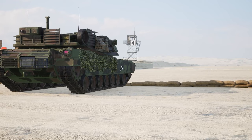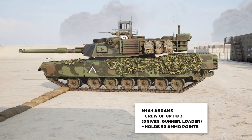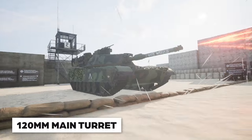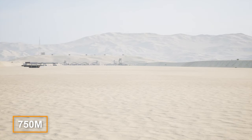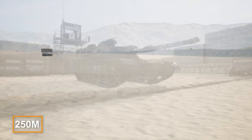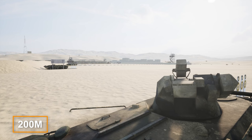The Abrams has a distinctive turbine engine which you can hear from about 300 meters out, while you can hear the tracks at around 500 meters. The M1A1 also operates with just a crew of three: the gunner, commander, and the driver. Let's take a listen to its weapon systems.